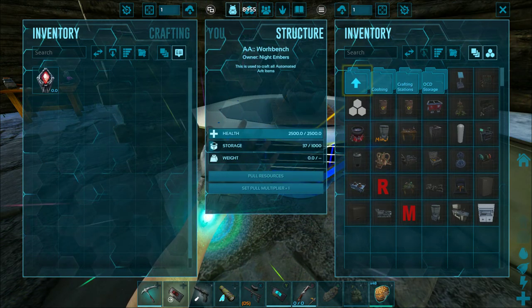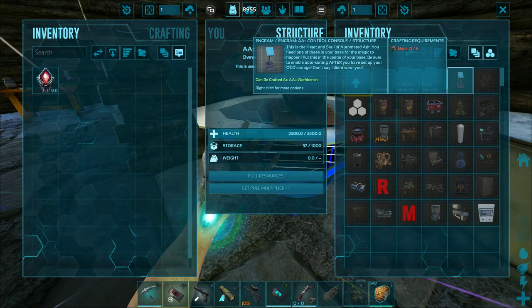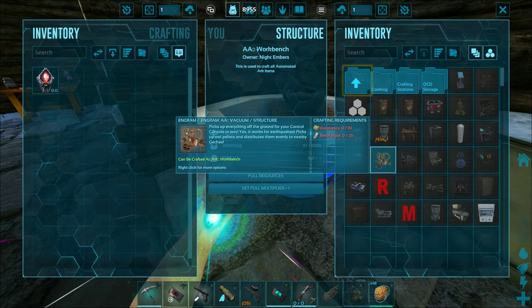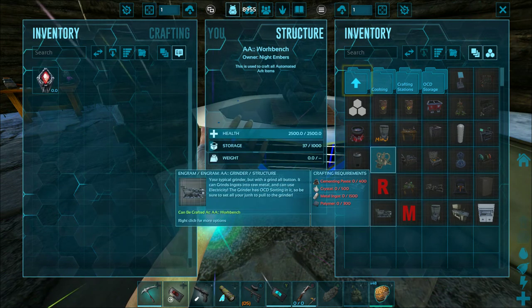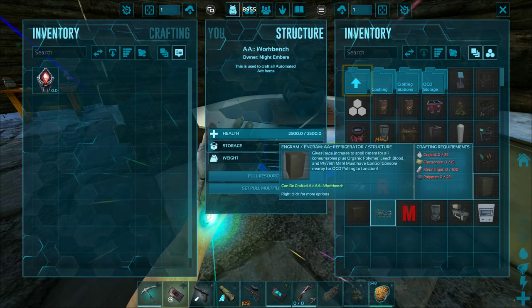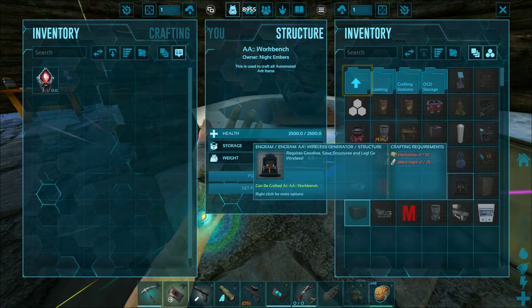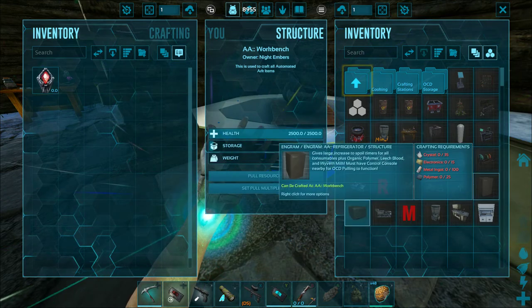What you're also going to want to make is one of the control console, the AA vacuum. You can also make the AA industrial grinder and the AA refrigerator and freezer. I will go over those as well towards the end of the video.